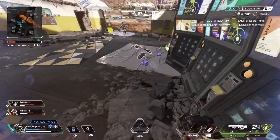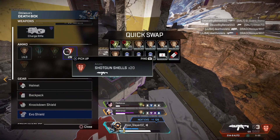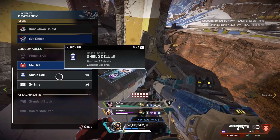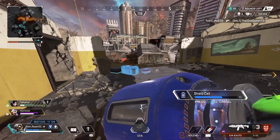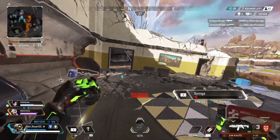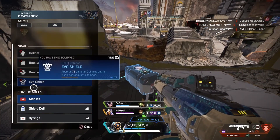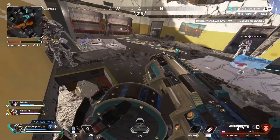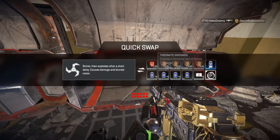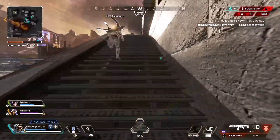Putting shield cells on as quickly as possible. Checking what second gun I should use — I'll go with the EVA and the R-9, why not. Getting some shield cells and syringes on. I switch some weapon skins; I like the R-9 skin we have. Since I'm using a holoscope I don't need to change anything, just switched the EVA skin.